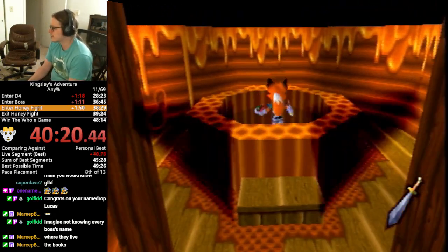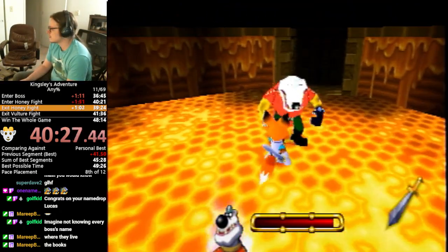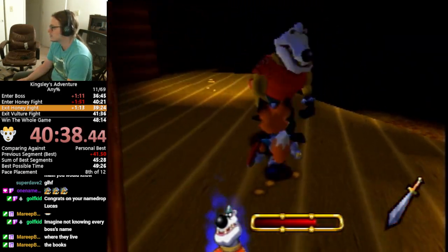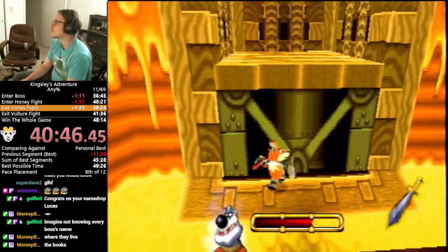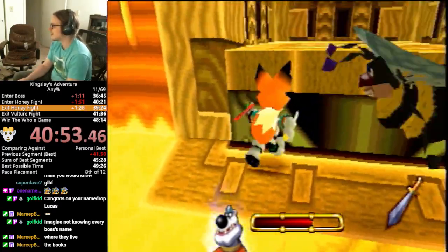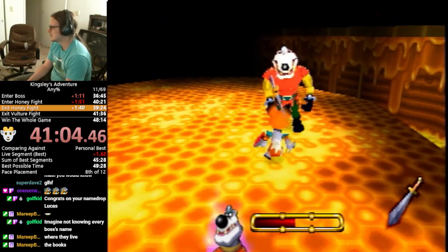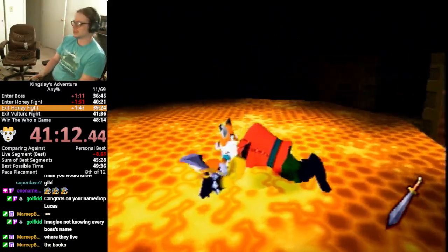We're gonna find another Shadow Knight — this is gonna be Gustav. This boss has the most potential for getting stunlocked, like us stunlocking the boss. We've basically done it before and seen crazy good Gustav fights, and we don't understand how... Horrible attempt at this fight. See, like that — I just got a bunch of hits on him in a row. No clue why. We don't understand it.